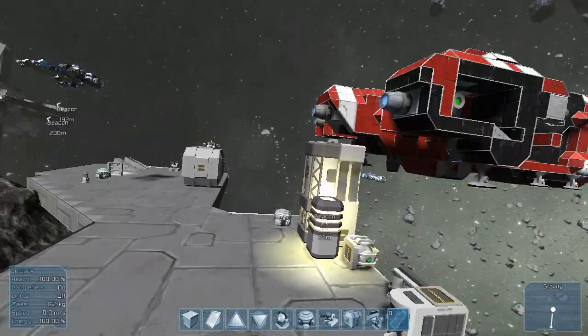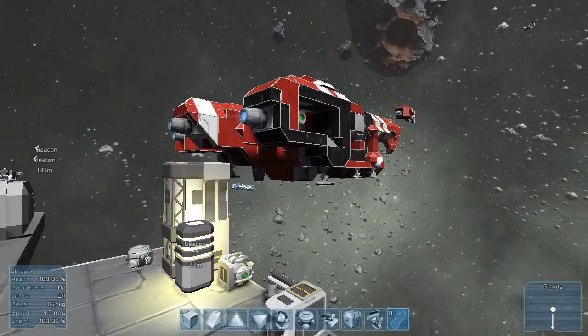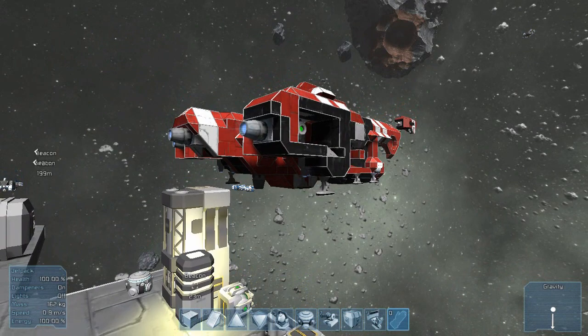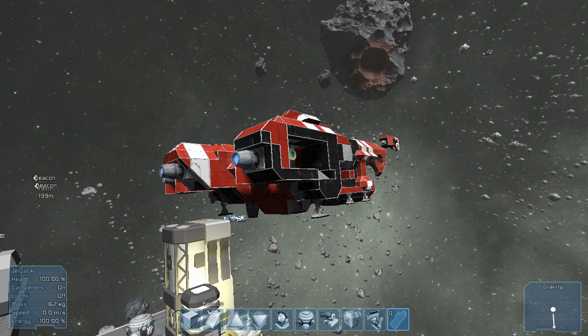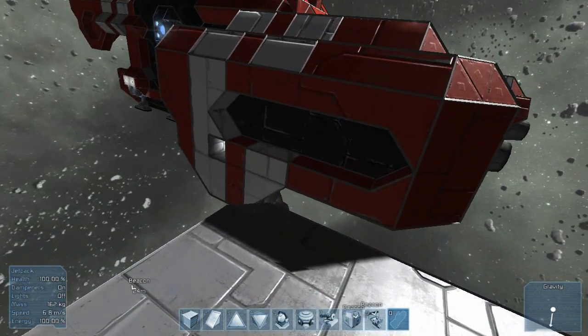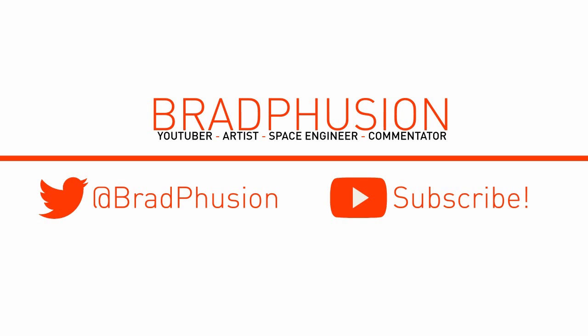That covers the basics of how to create a smaller ship. Larger ships are pretty basic — you just follow the same rules as a smaller ship. But you might want to put in a few larger reactors instead of smaller ones because they output a lot more power. And having gravity generators is also beneficial because it allows you to walk around your ship. Thanks for watching and I'll see you guys next time.